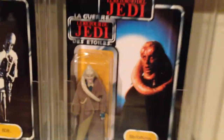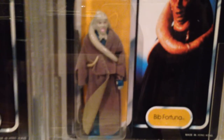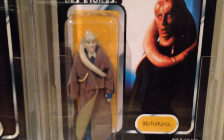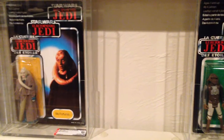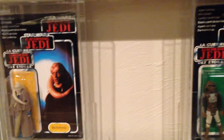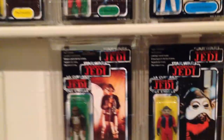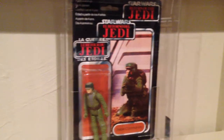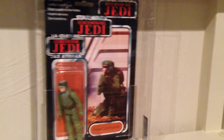You can see here Bib Fortuna has a variation with a green inner cape, so I'm looking for a beige inner cape to have that variant — just a subtle variant. Then Lando Skiff, Nien Nunb, AT-AT Driver with a space left for a variant, and Rebel Commando with a space for maybe a face color variant.